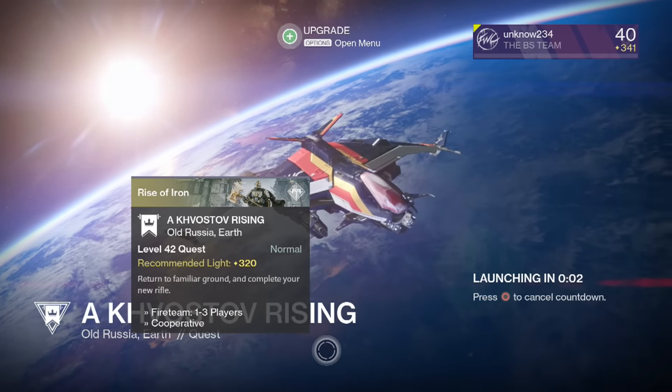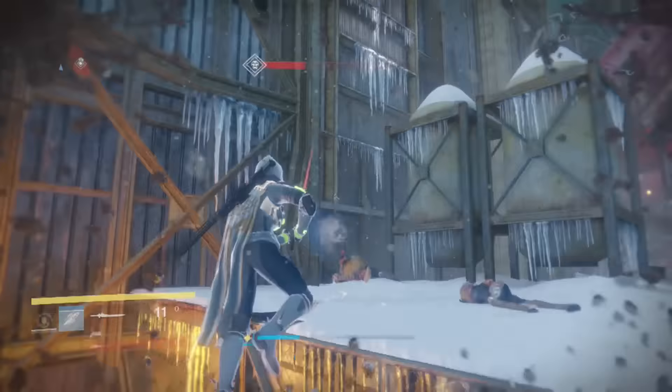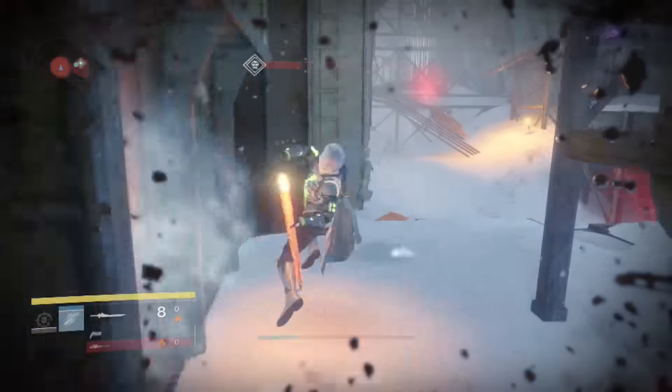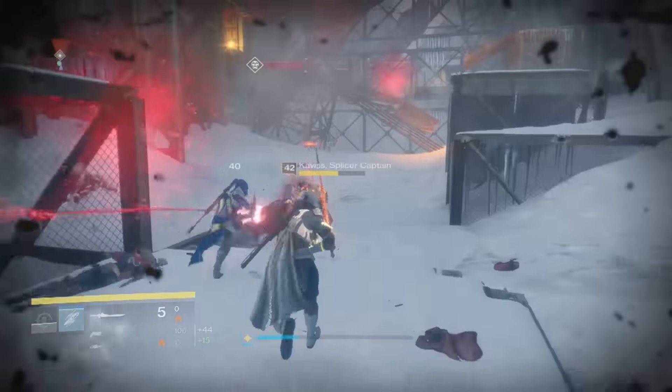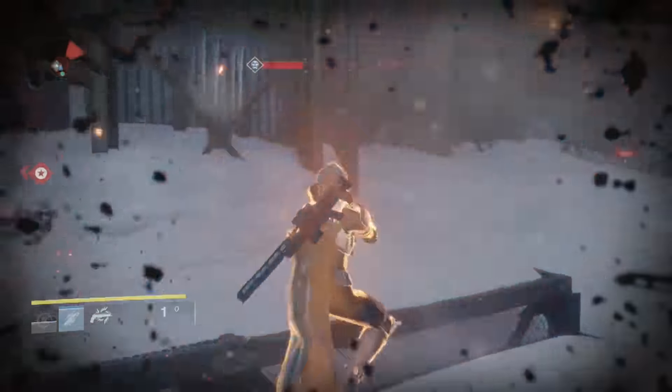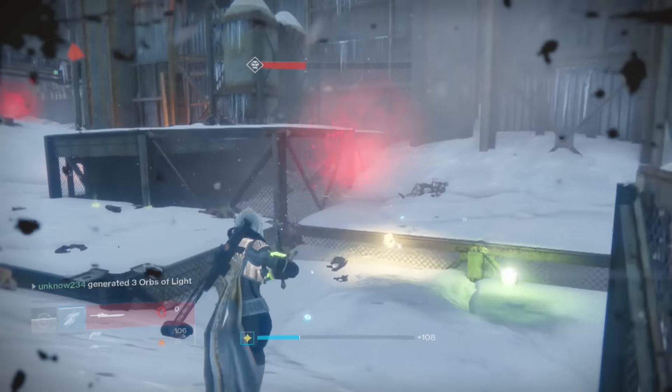Now all you got to do is just do the mission. Follow what the Ghost says and kill the captain at the end. The captain is pretty easy to kill, especially if you have swords, which you should have by now. If you're a Hunter and have the Celestial Nighthawk, I definitely recommend using it since it does so much damage to him, so you can get it done even quicker.